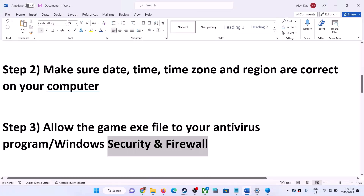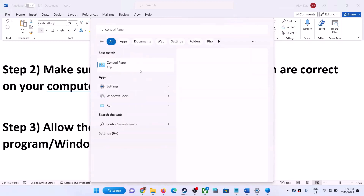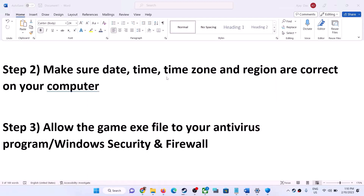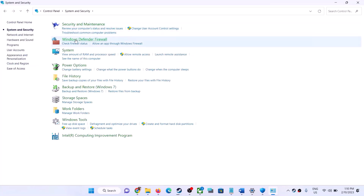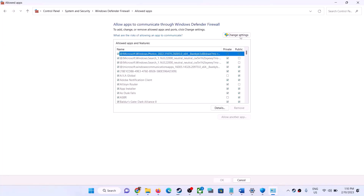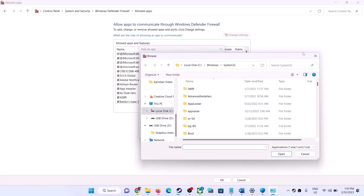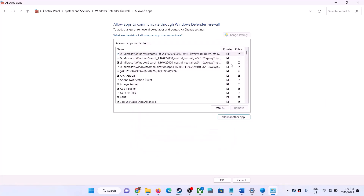Similarly, you can add the EXE file to your firewall. Open Control Panel by typing it in the Windows search box, go to System and Security, then click Windows Defender Firewall. Click Allow an App or Feature Through Windows Defender Firewall, click Change Settings, then Allow Another App. Go to the game installation folder, select the game EXE file, click Add, then click OK and launch the game.